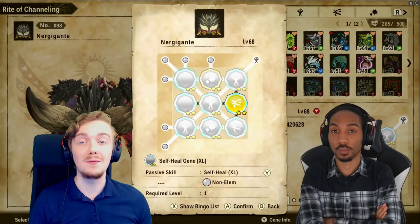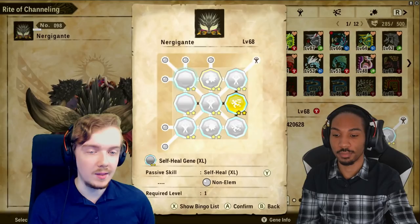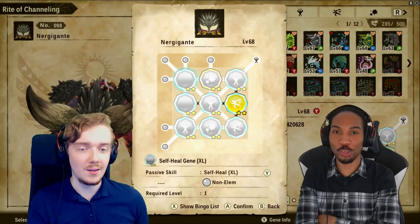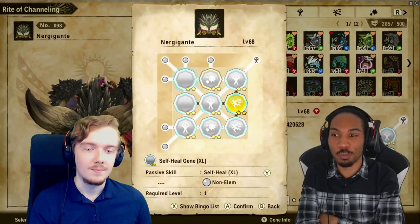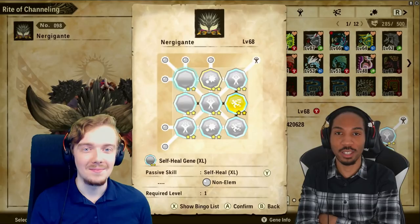Hey everyone, I'm back with more Stories 2 content. I know a lot of people are excited to get their Nergigante and start juicing him up with genes, so I thought I would show you my Nergigante who is almost completely finished — the stars and everything, there's only one gene that isn't maxed out. 2-6 is joining us today, and before anything else, I want you to tell people your experience playing against my Nergigante in PvP.